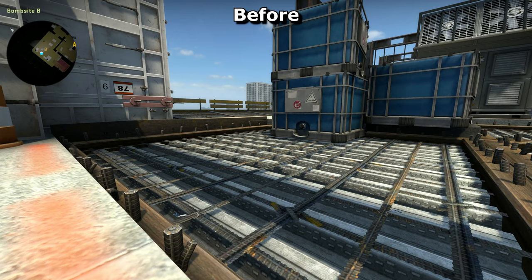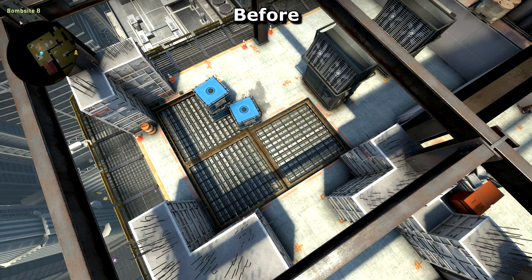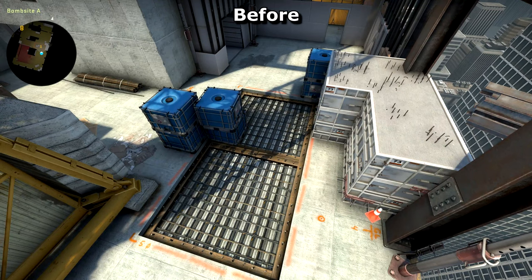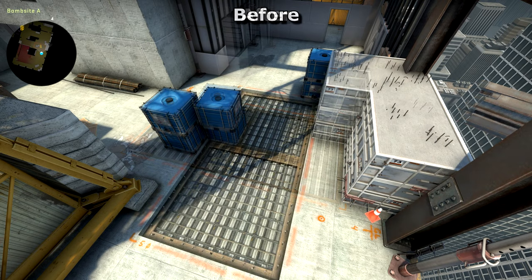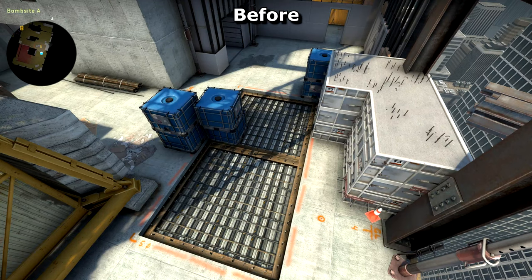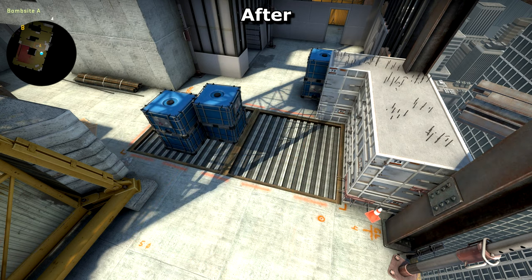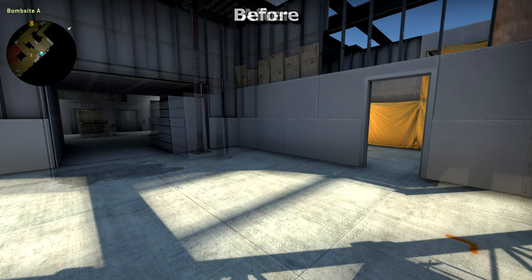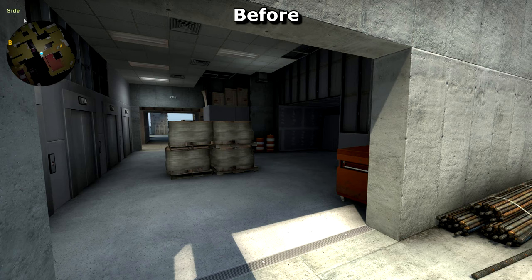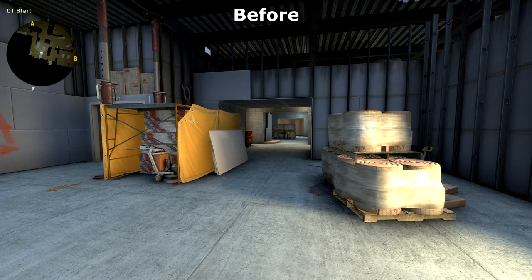They've changed the site's appearance by doing away with the 2D and 3D rebar, and the position of the stacks of cover have been shifted. Bombsite A has had similar treatment — the site's position has been rotated 90 degrees, with both stacks of cover now being the same height. The concrete boost has been made smaller to accommodate for the new corner of the site, and the passage to elevator room has been extended slightly. Also in elevator room, the cover in the centre has gone.